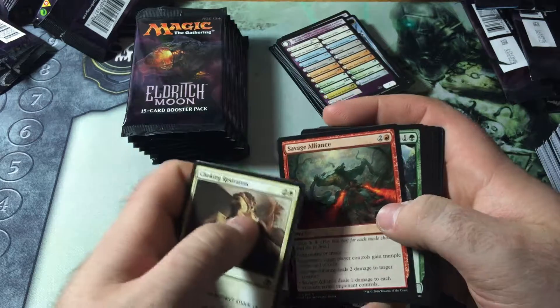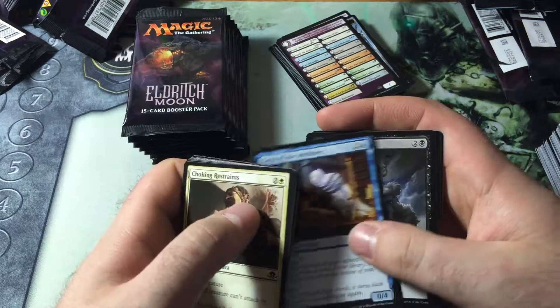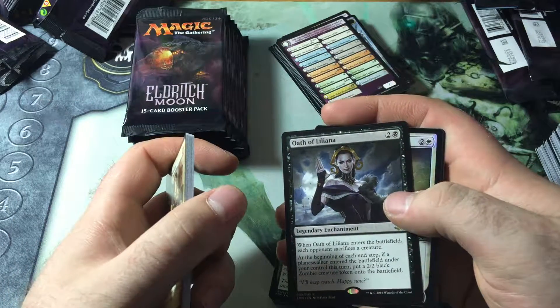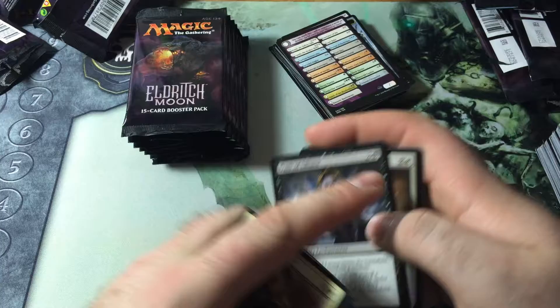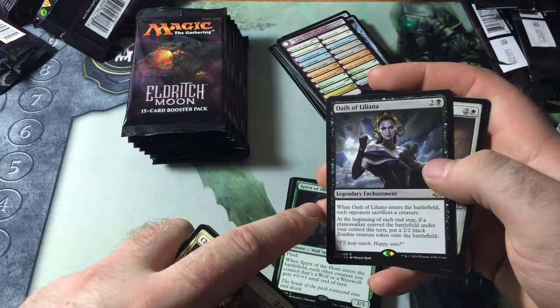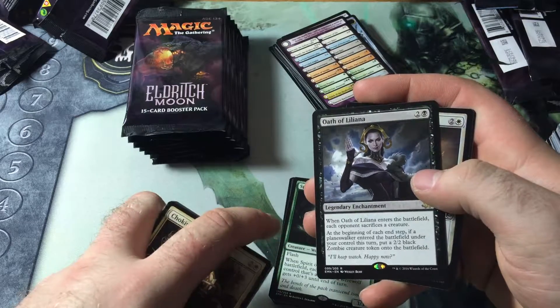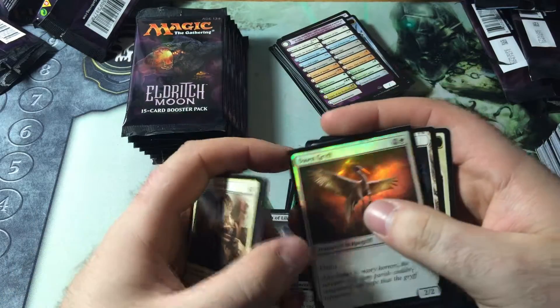Savage Alliance — so nice in draft. Noose Constrictor — also very nice. Geist of the Archives and an Oath of Liliana. Two and black. When it enters the battlefield, each opponent sacrifices a creature. At the beginning of each end step, if a planeswalker entered the battlefield under your control this turn, you get a zombie token. And then Foil Dawn Griff.